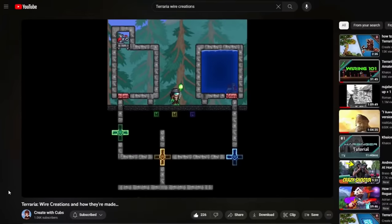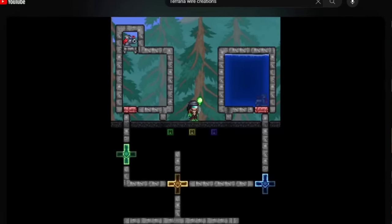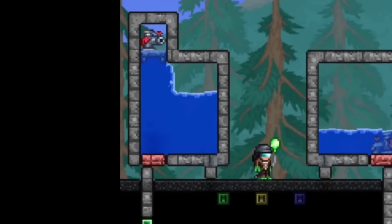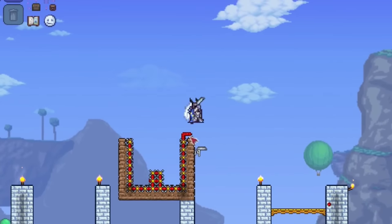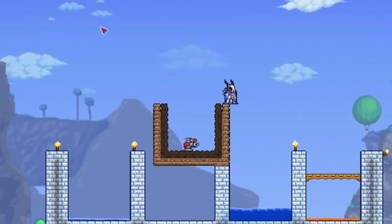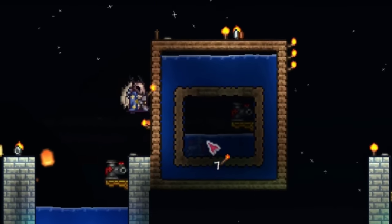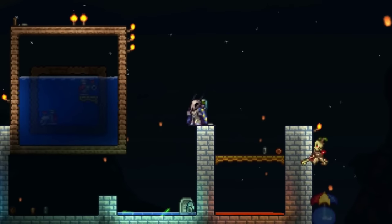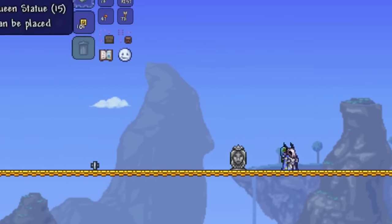Pretty early on I came across an item called the water pump, which really intrigued me because I've always seen it but never made one before. The fact that you can literally teleport liquids in mass amounts - I had to make something with it. So I started experimenting with an idea in mind. We're getting somewhere - it works! Theoretically I should be able to make what I'm thinking about.